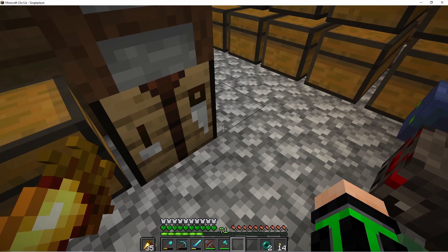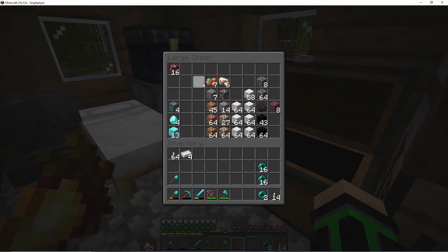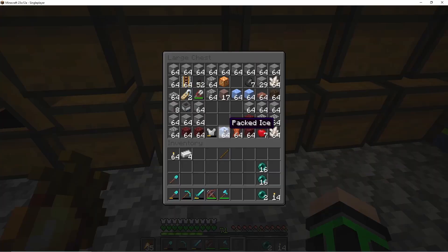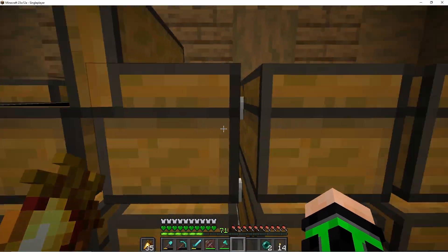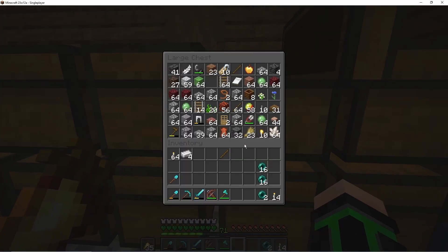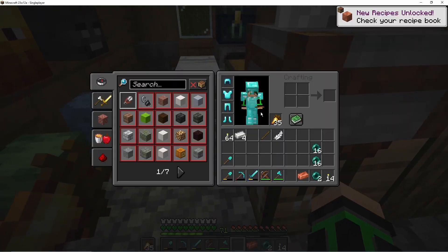Hold on give me one second. I need a feather, a copper ingot — I guess I need to smelt one. Feather, copper ingot, and a stick — I think I have feathers in here. Let's see — perfect, feather! Should be done.